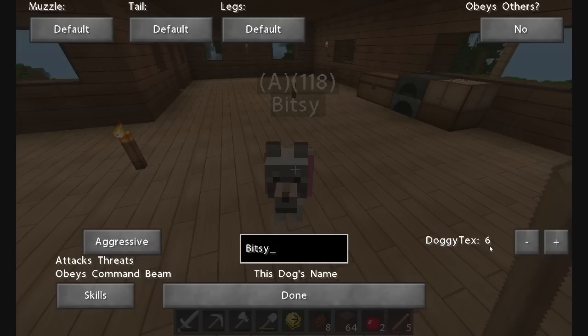I changed her to Doggy Tex — Doggy Texture 6 — that's what gave her the pink collar. Now when we change from aggressive to berserker to docile, you see this letter up here is changing, because she's no longer incapacitated. You can also change the length of her muzzle, tail, or legs. You can also get her to obey others if you loan her out in multiplayer.